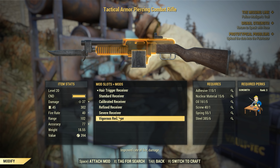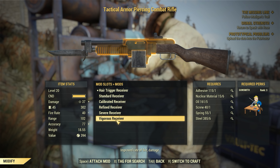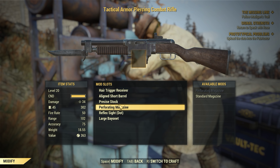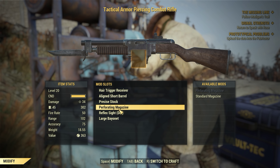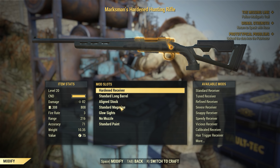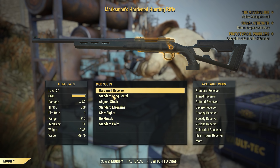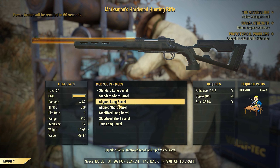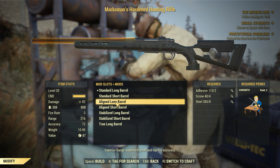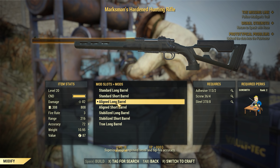Okay so 34, we can get it up to 37. Nothing on the barrel, precise stock, standard magazine. We can just increase the damage a little bit. What about with this one - 82 is the max at the minute. We can get a better accurate barrel - that seems fine for that price.